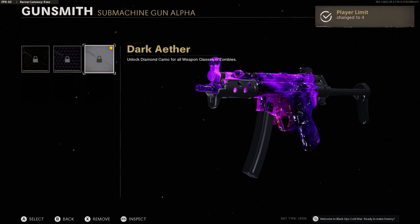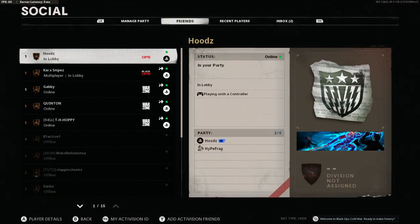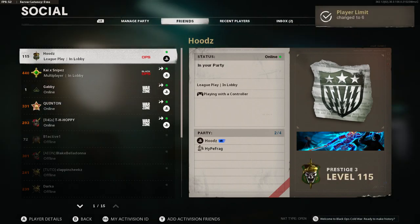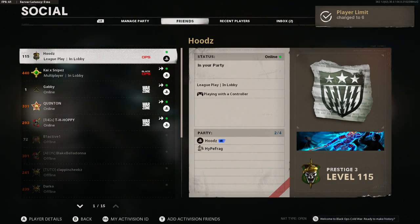When you guys get to league play, back out of the social menu and select the dark ether camo even though it's got a padlock on it. Once you've selected it, press triangle or Y to bring up the social menu once again.